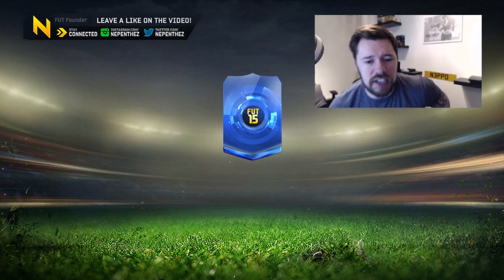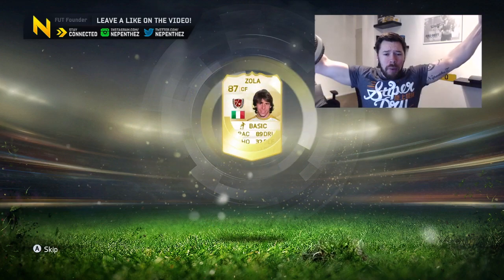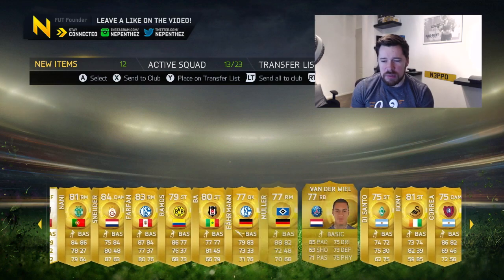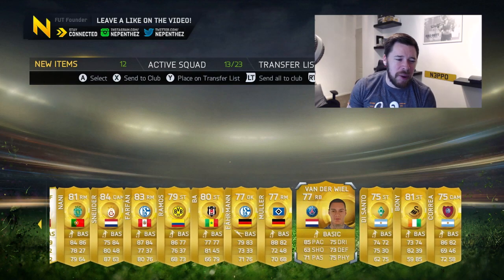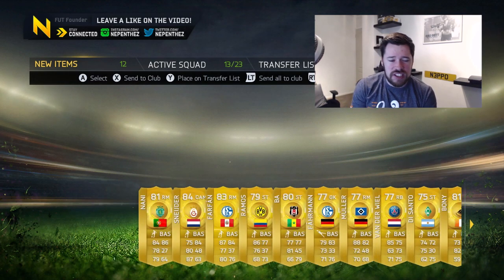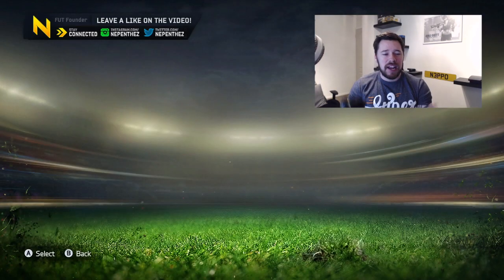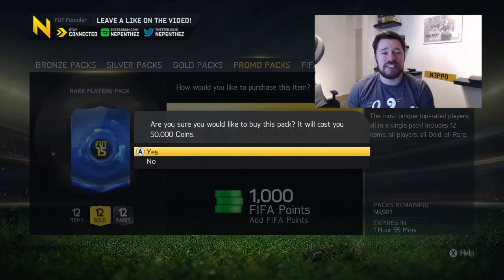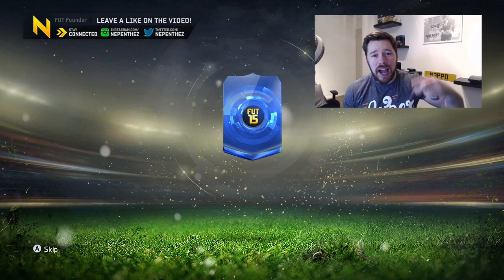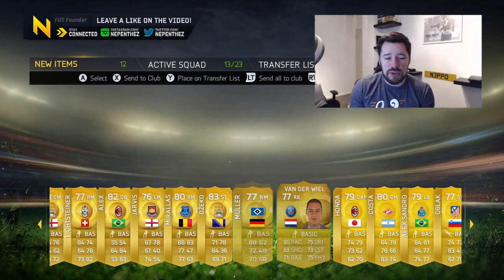I want to see blue - oh we get a Legend! Gianfranco Zola! That's what I'm talking about. Legend on the pack - not quite as good as Team of the Year, but who gives a shit. We get the Legend Zola, we're going to send him to the club, discard the rest. This has made my day already. This has been very good since all the Team of the Year came out. I already pulled a Team of the Year off camera, I'll show you in another video. We get a Legend - that is damn sweet, we get Gianfranco Zola.